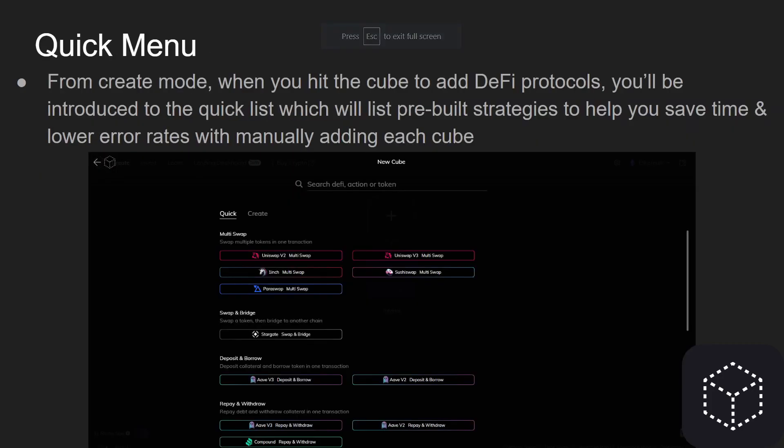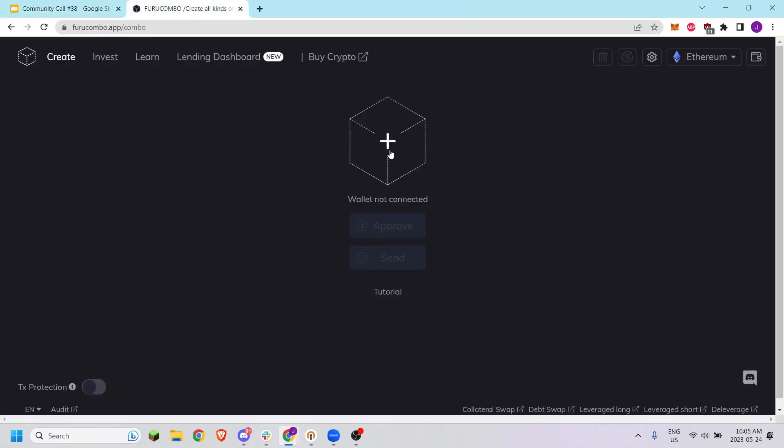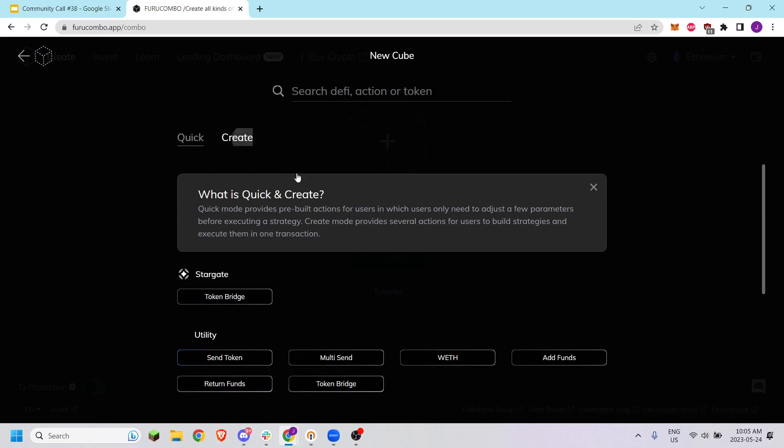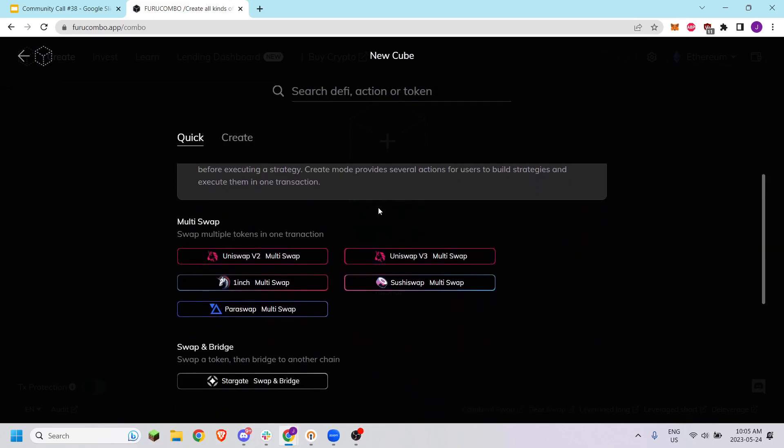Next is the quick menu. From create mode, when you hit the cube to add the DeFi protocols, you'll be introduced to the quick list — a list of pre-built strategies designed to help you save time and lower error rates if you're having trouble adding cubes manually. When you click the cube in the center, typically you're greeted with the create mode, but now we have quick mode.